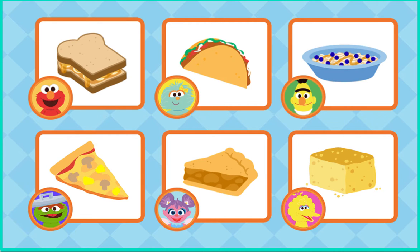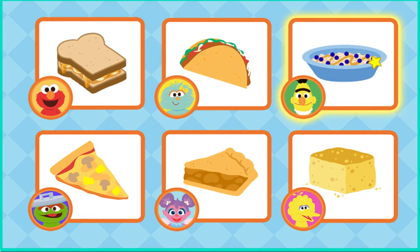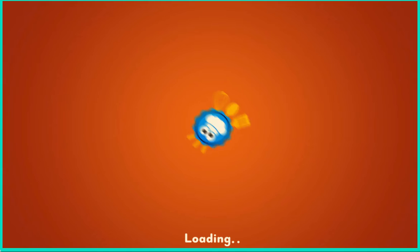What should we make now? Bert's oatmeal with blueberries. Mmm, yummy order. For this recipe, we'll need oats, water, blueberries, honey, and cinnamon. Oh no. Looks like we're missing blueberries. Come on, we gotta go get some more. To the blueberry farm.